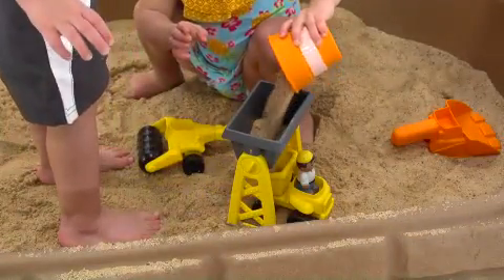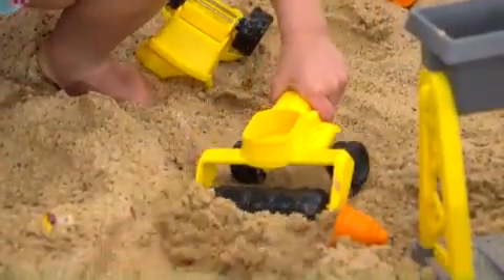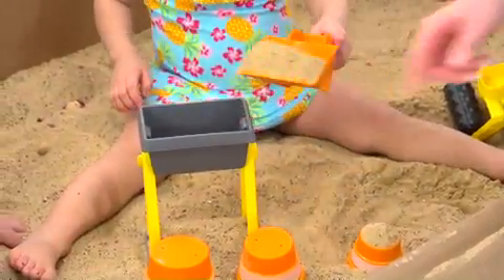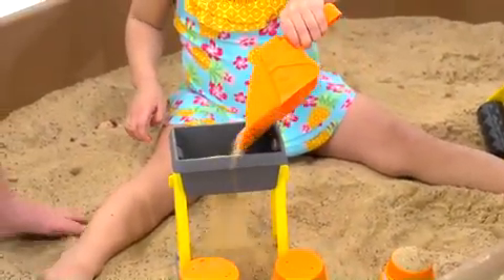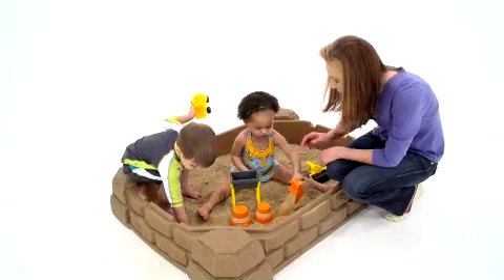The kids will have a blast funneling sand into the truck using the sand tower. The roller glides easily over the sand, smoothing it down and paving a path. While the shovel satisfies children's natural desire to dig and make piles, little ones can use the orange barrels to create castles and sculptures, and they can also be used to mark off a construction zone.